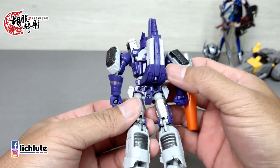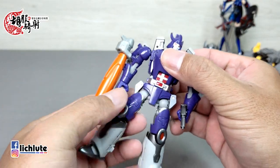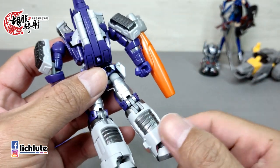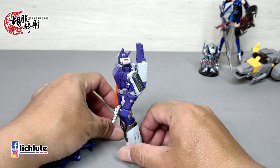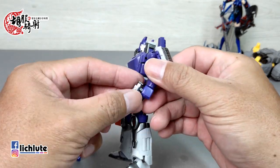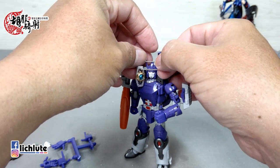由于身上有金属部件以及裙甲的关系，玩具的重量非常重。关节方面只有髋部的球形关节我个人觉得比较危险一点，其他关节都偏紧。人形下的毛病很扎实很饱满，身体内部都塞满了变形时需要用到的零件，所以玩具比较沉重。配件除了手上的枪之外还有替换手，手臂上还可以拿这个领导模块，也可以把它挂在脖子上，这是致敬动画片里头的一个形象。